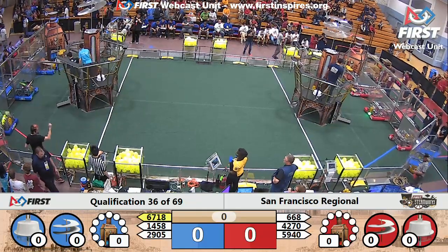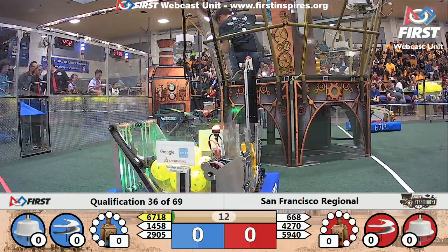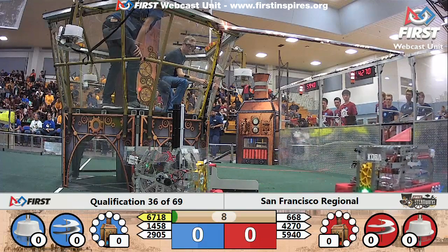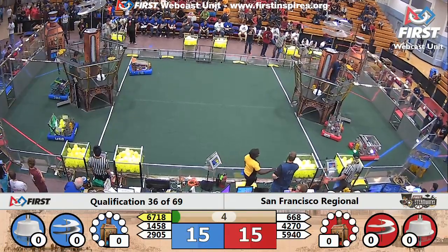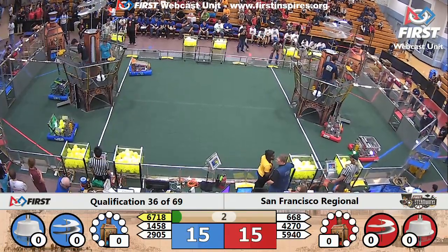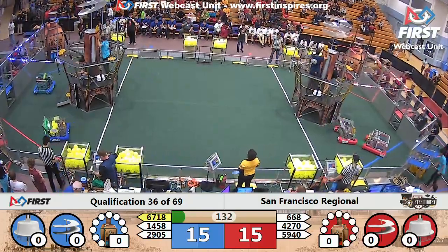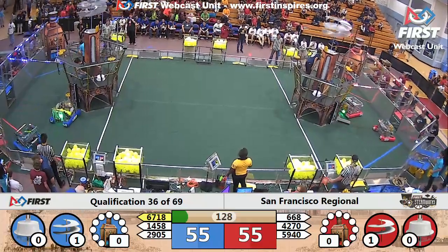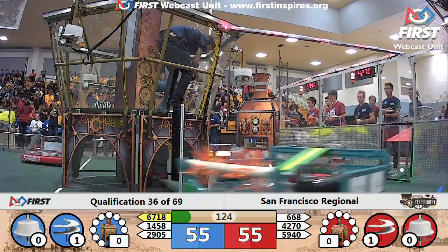Three, two, one, go! All three blue robots on the move, as are the red. 668 Apes of Wrath trying to drop off that gear but did not quite get it onto the peg. 2905 also trying to drop one off but not quite aligned. All robots moving equals 15 points for each alliance, so they're neck and neck. Those reserve gears have both been placed by both teams simultaneously — we're up to 55 per team.